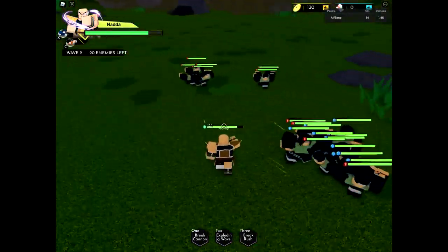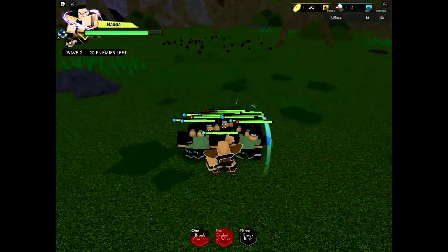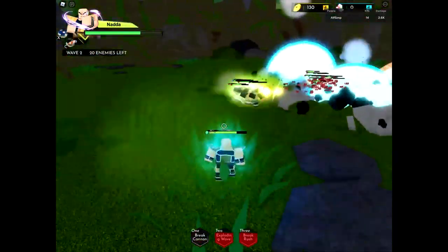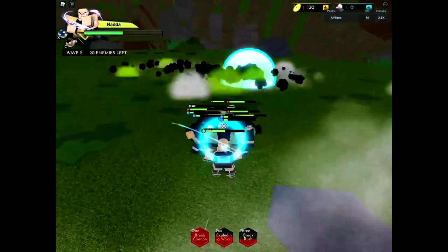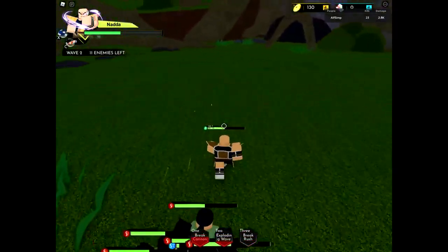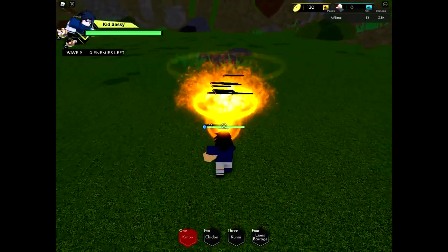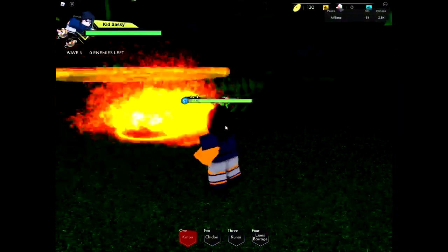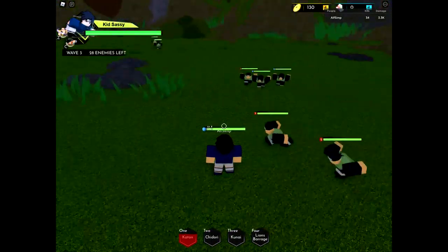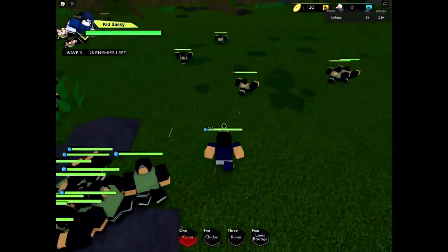I might do character showcases depending on if I get every character. Six stars are kind of rare, so it might take a while. Artifacts will be randomly dropping on the ground and you just need to click on them to pick them up.